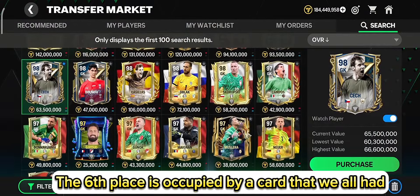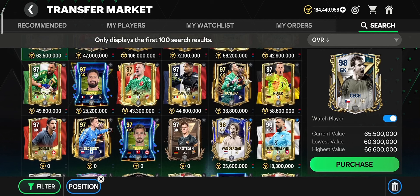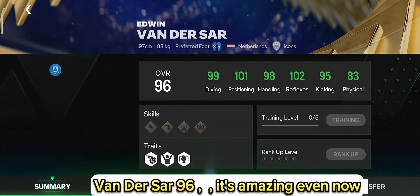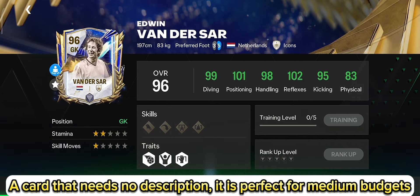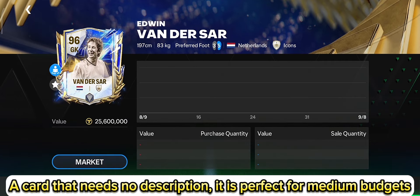The 6th place is occupied by a card that we all had — Vandersar 96. It's amazing even now. A card that needs no description. It is perfect for medium budgets.